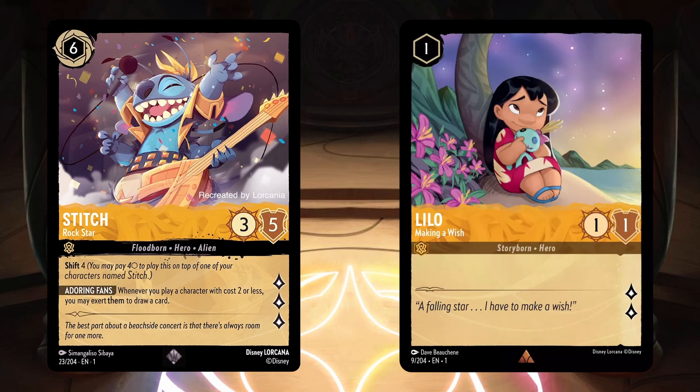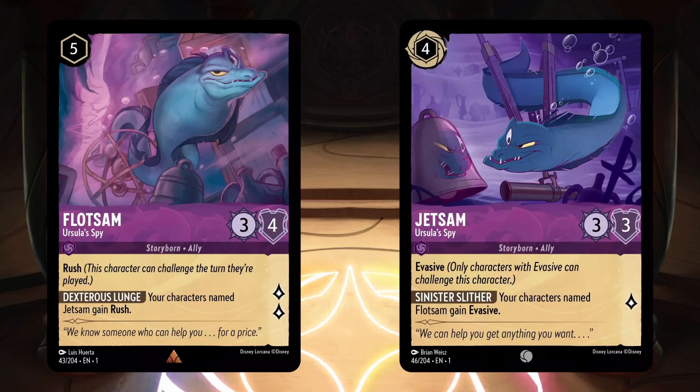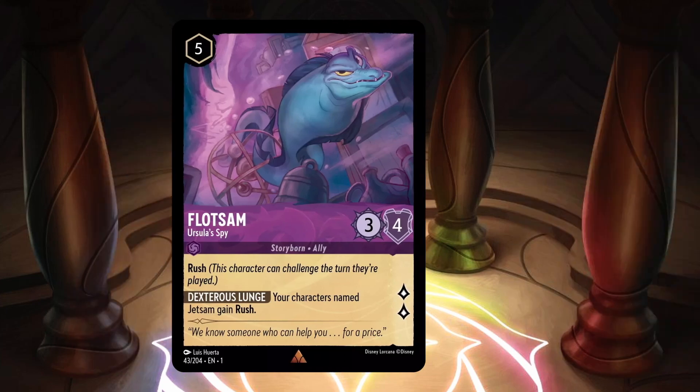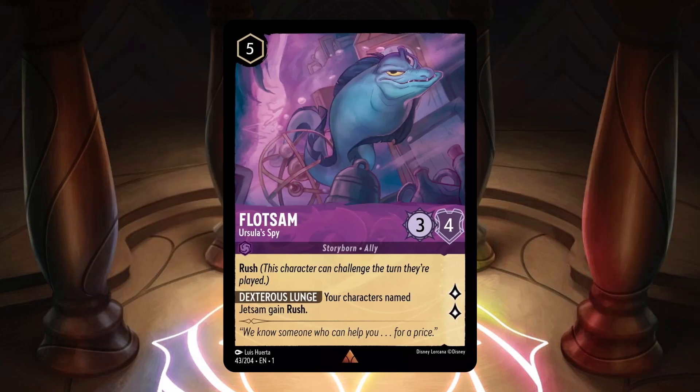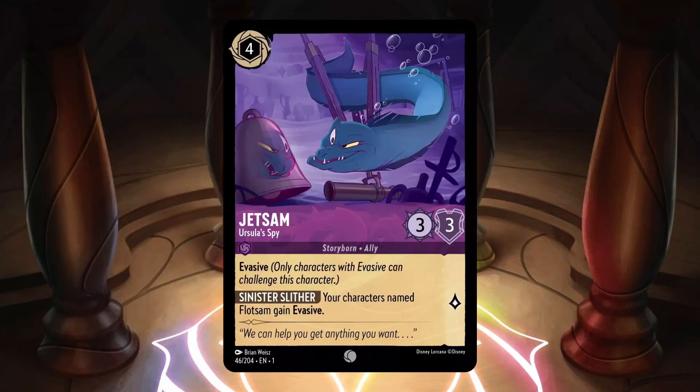On July 10th, both Flotsam and Jetsam, Ursula's Spy, got revealed in the Disney Lorcana HQ Discord. If you're not in there, it's the place to be for Lorcana — I'll put a link in the description. Flotsam is an amethyst uninkable 5 cost with 3 strength, 4 willpower, and 2 lore. He's a rare card with the traits Storyborn and Ally, and the keyword Rush, which means he can challenge the turn he's played. He also has the ability Dexterous Lunge, which says your character named Jetsam gains Rush.